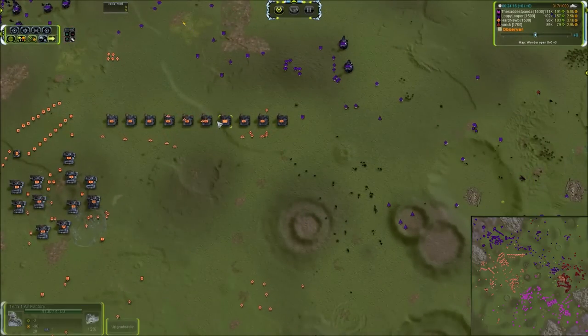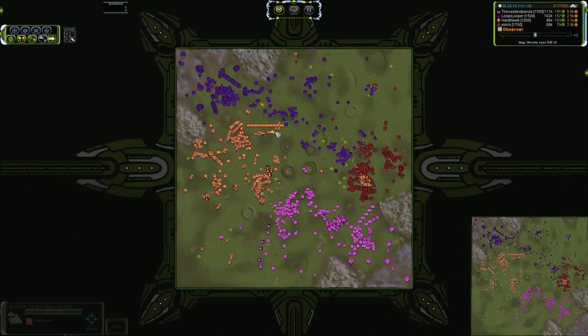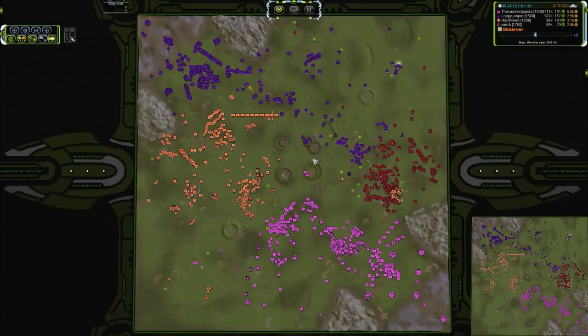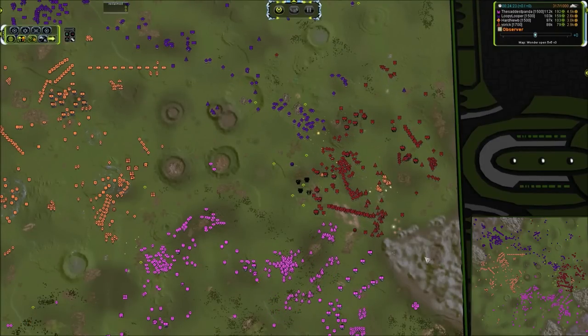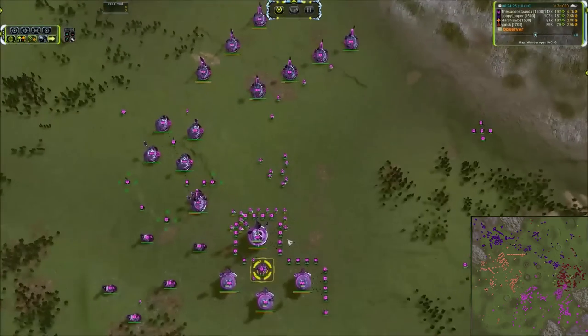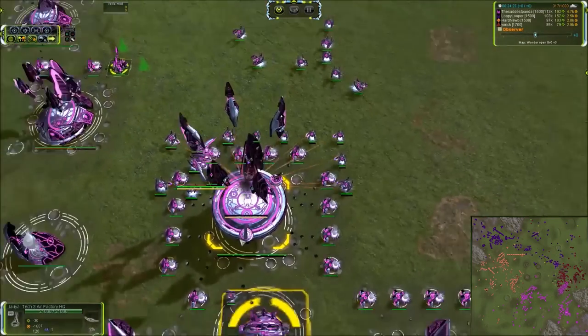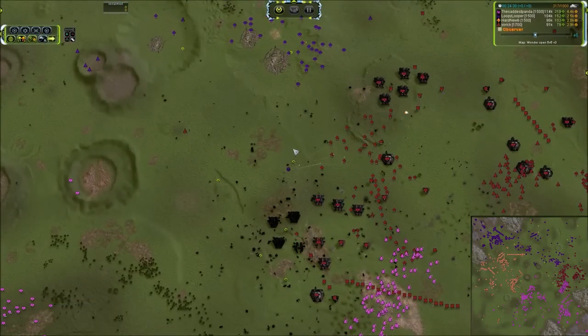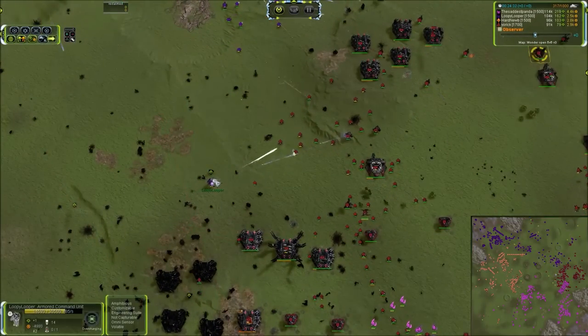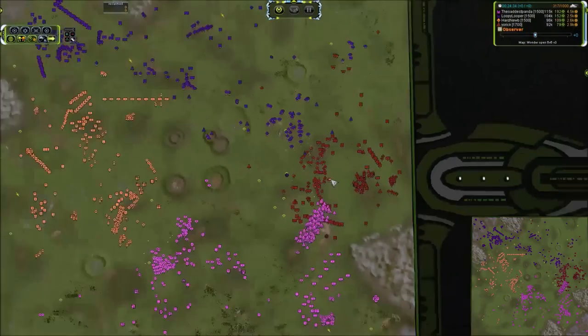Most of these interceptors were already out of fuel, so losing that many isn't as huge a deal, but still you don't want to lose that many in one shot. Orange now has a huge amount of air production online and is doing a great job assisting Loopy. We've got T1 bomber spam and a T3 air factory going down. Strat Bombers ahoy — that may be the solution for dealing with this Rambo Comm. Loopy Looper is still looking strong over here, hammering out Rhinos.